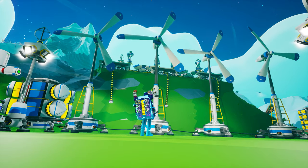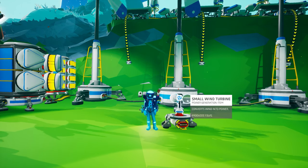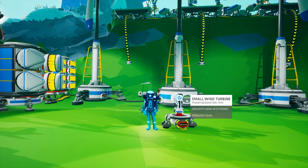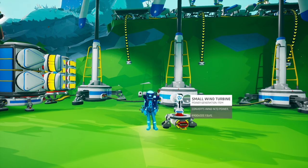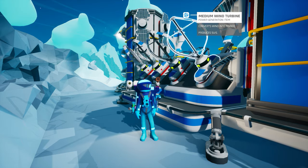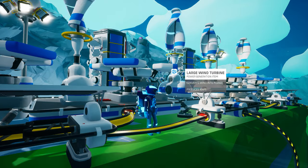Wind turbines have received numerous enhancements, and we have two brand new turbines to discuss. The small wind turbine has seen a byte cost reduction, now only requiring 300 bytes to unlock. Its recipe has changed to a single ceramic and it is still printed on your backpack printer. Its power output has increased to 1.5 units per second. The medium wind turbine has an updated recipe requiring one aluminum and one ceramic on the small printer, and its power output has increased to 5 units per second. The all-new large wind turbine has a byte cost of 3,500 and is crafted on the medium printer from one aluminum alloy, one glass, and one ceramic.